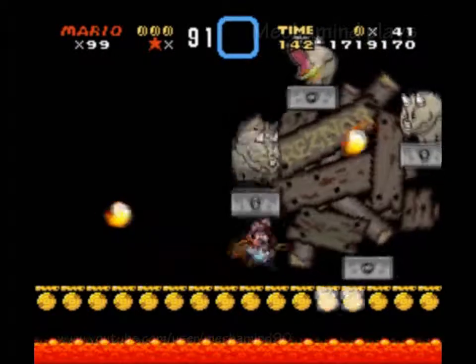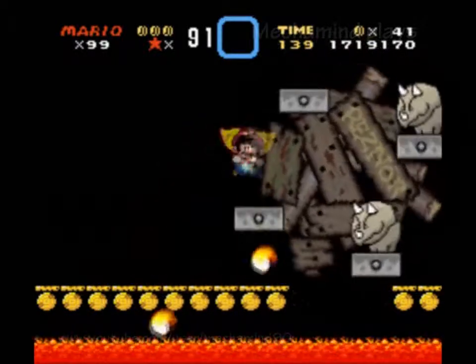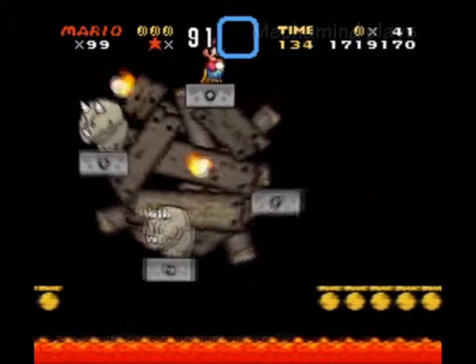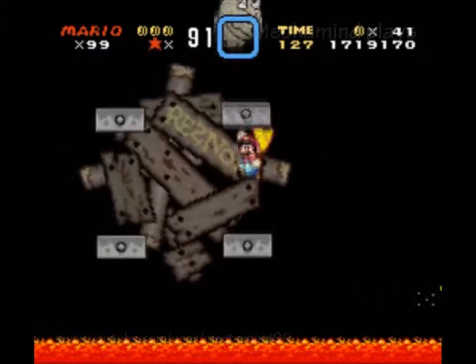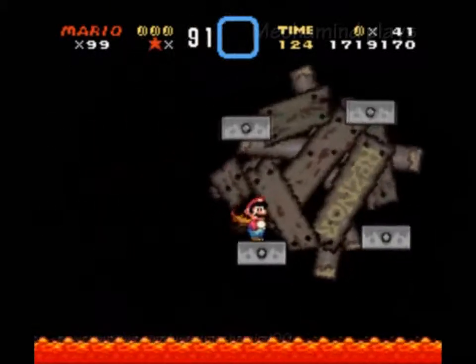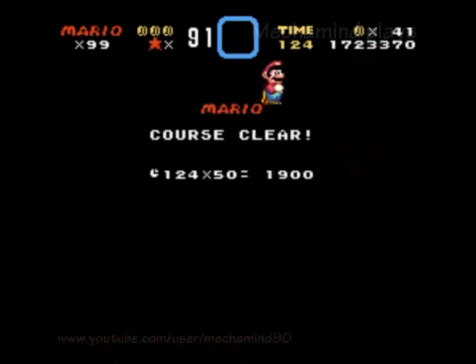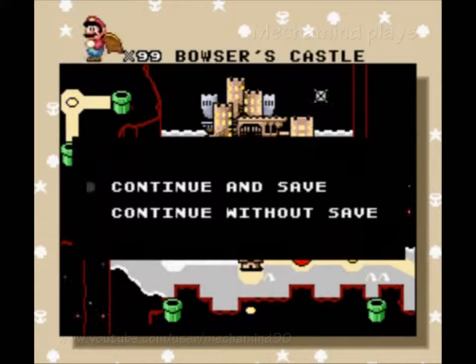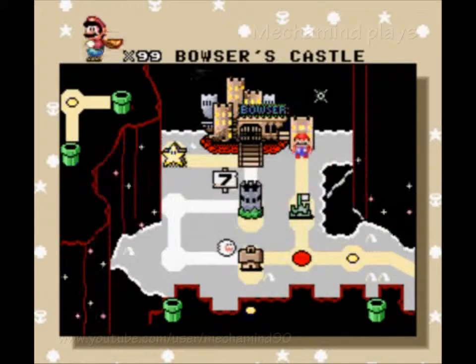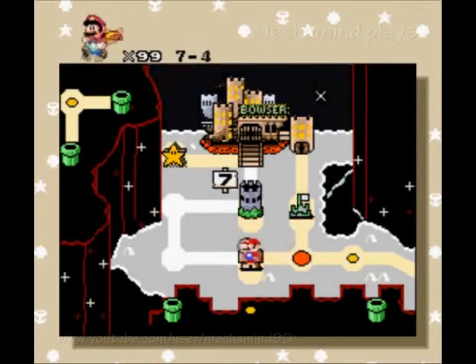I'm kind of hoping that by Master Quest VIII there are slightly more unique bosses. While fighting Reznor is always fun, and the fight against Reznor with the breaking bridge is definitely fun — I don't know, just seeing it over and over and over like this... not so much.